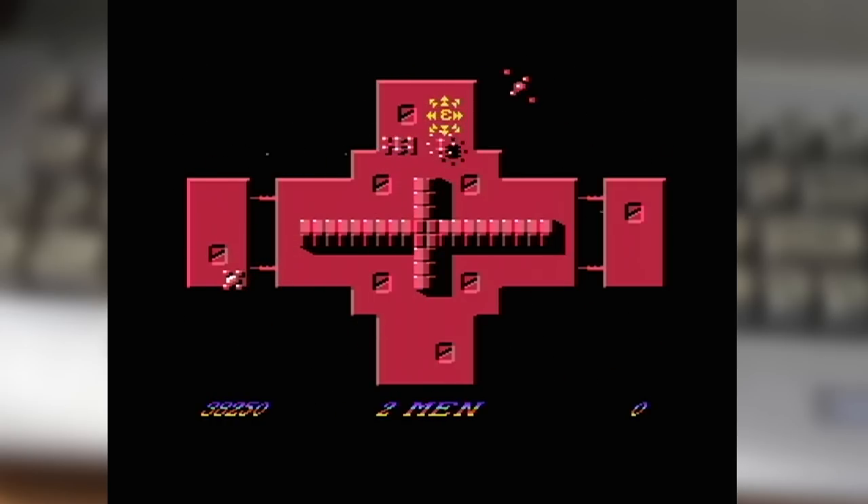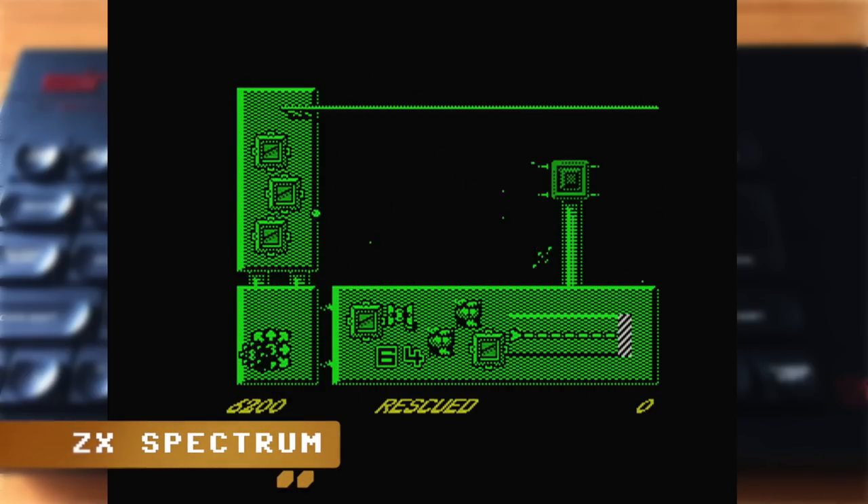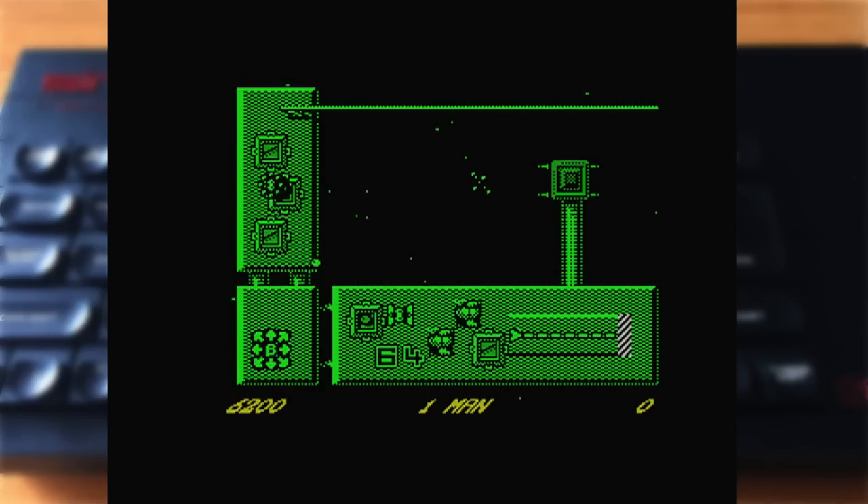Whilst simply resting the drone in a single location may make for an easy strategy early on, the later platforms make things far tougher with their multiple sections. Rescuing enough colonists on those platforms requires some well-timed drone placement to be in the right place at the right time. The tension is further compounded by colonists being able to survive only a limited time once they're on the surface — fail to nab them in time and they'll perish.